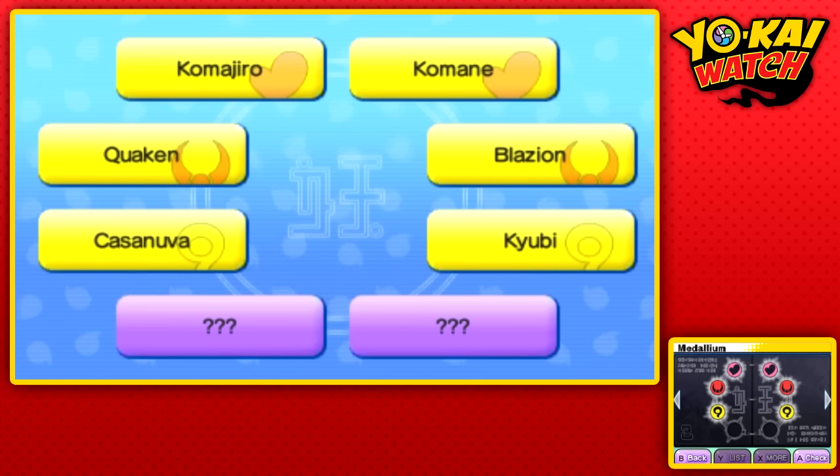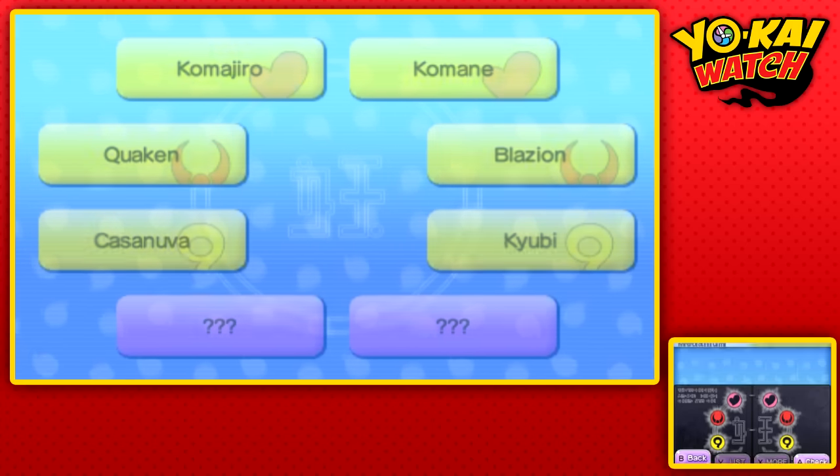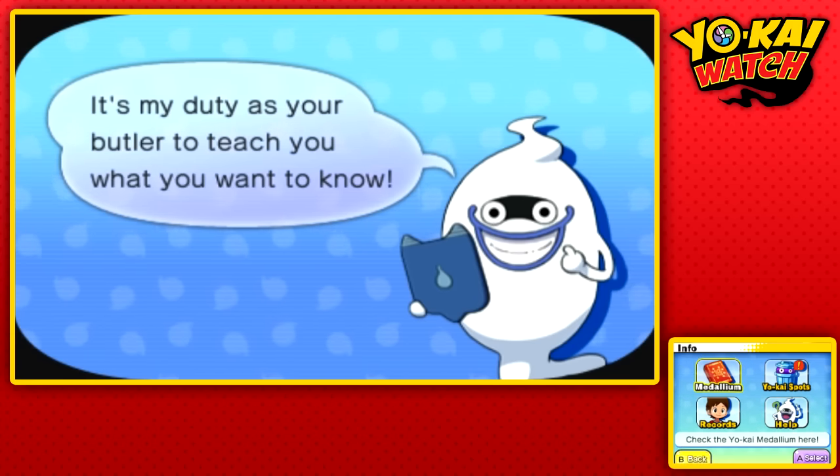Don't worry, I've got you. I'll be showing the locations of all these Yo-Kai. It's kind of cool — all of these Yo-Kai are basically based around fire or power. All of them except Casanova — I don't really get that one. But Quaken, Komajira, Komen, Blazeion, Kyuubi — they all sort of have fire. Then again, Komajira is electricity. I don't really get the theming, but hey, we're going after these Yo-Kai.